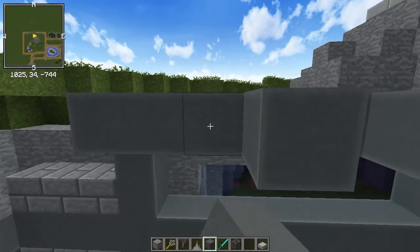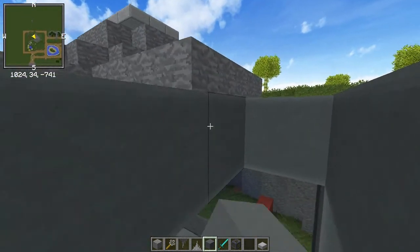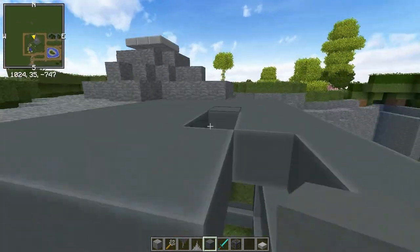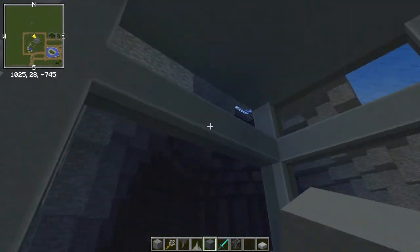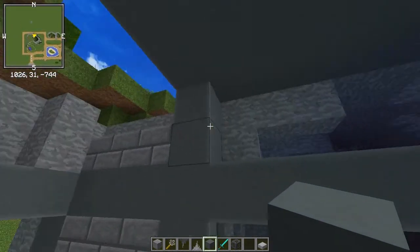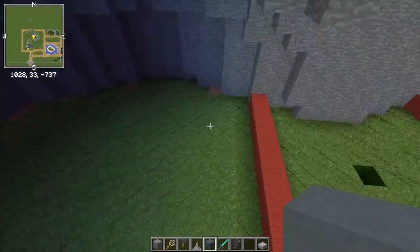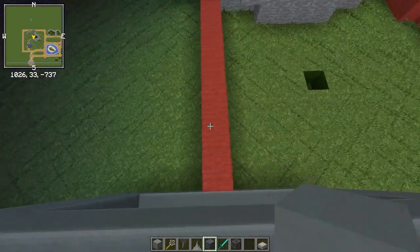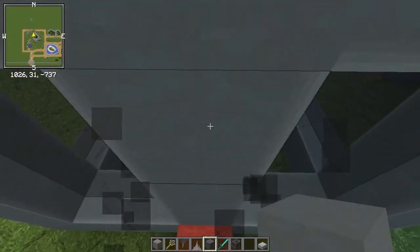Then we'll just layer down the roof. I'm probably just going to use stained clay for the entire building part of this. In terms of the actual building itself, it's going to be a pretty simple one — just a little walkway in so you can just kind of go in and see the creatures. I think I am going to keep the split.